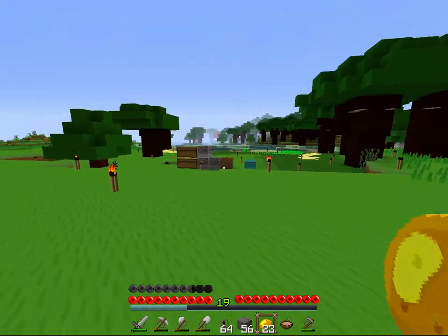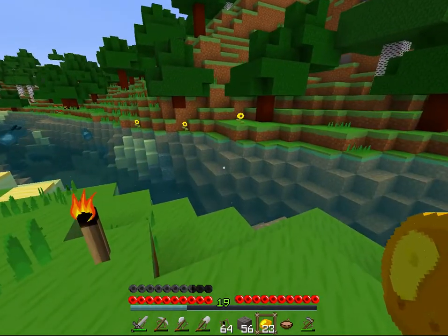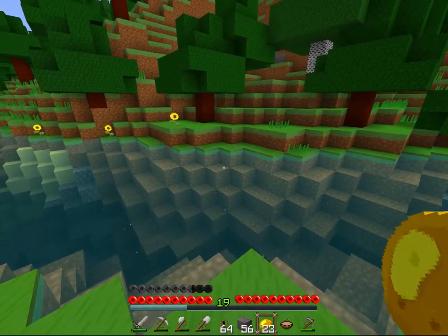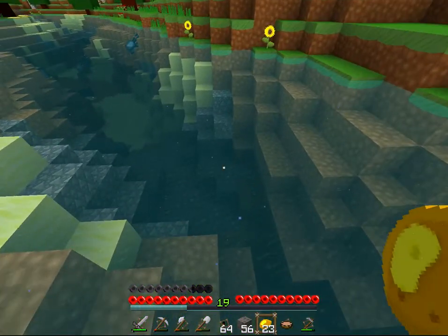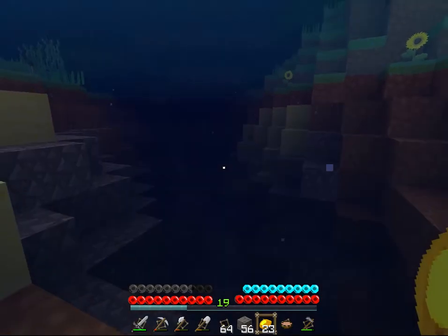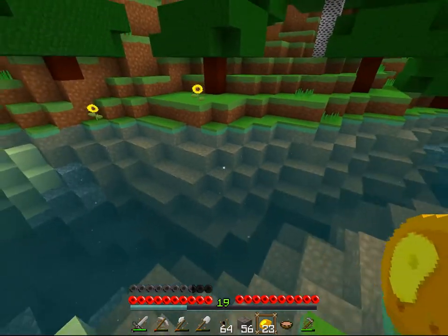This texture pack is actually pretty smooth. When I selected it, it loaded pretty fast. Water looks really awesome — it's completely see-through, and it just gets darker when you jump into it. Water looks really nice.